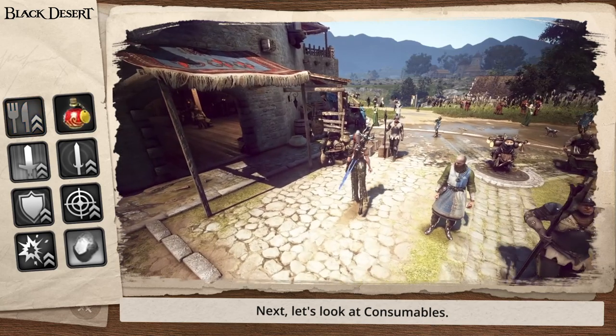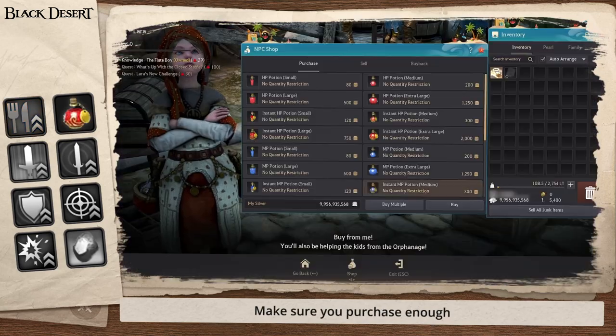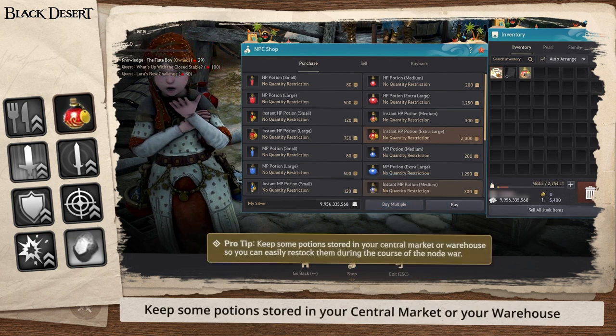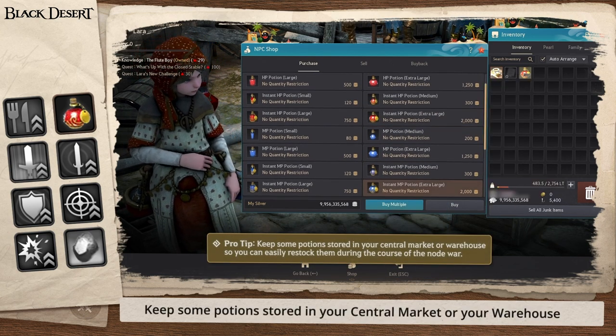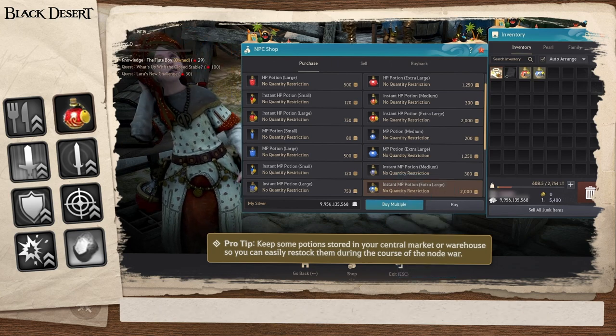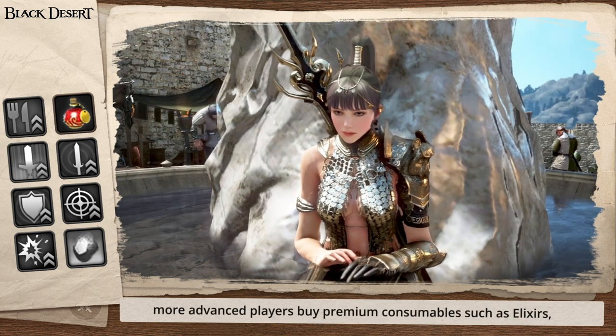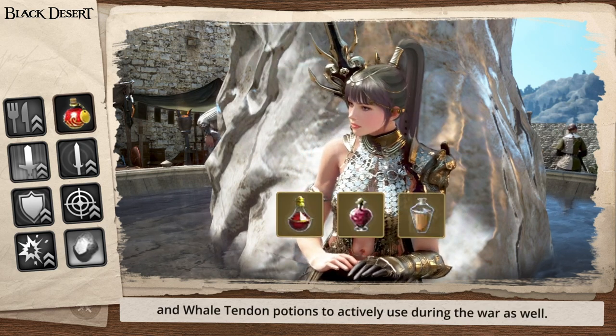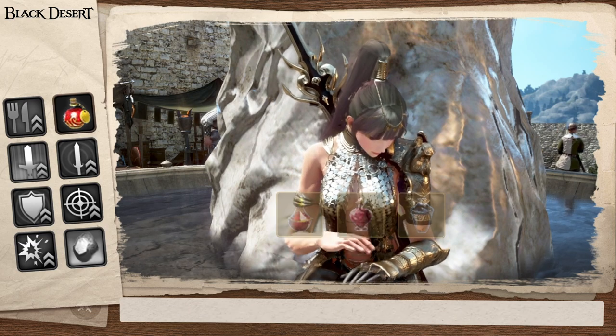Next, let's look at consumables. Make sure you purchase enough HP and MP potions from the general goods vendor in town. Pro tip: keep some potions stored in your central market or your warehouse so you can easily restock them during the course of the Node War. More advanced players also buy premium consumables such as elixirs, giant strouts, and whale tendon potions to actively use during the war.